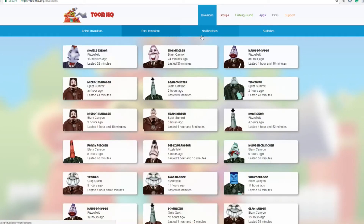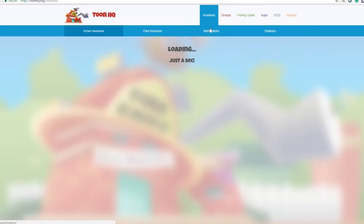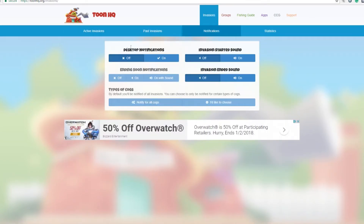ToonHQ can also show you past invasions, invasion statistics, and you can set notifications. If an invasion goes live it will tell you; if an invasion ends it will tell you. It'll pop up in your corner and give you a heads up — 'Hey, this invasion has started' or 'Hey, this invasion has ended.'